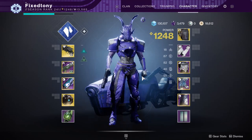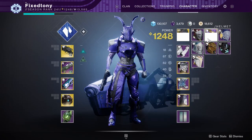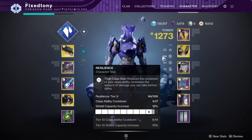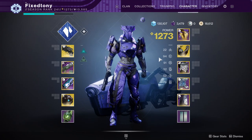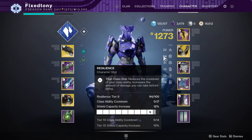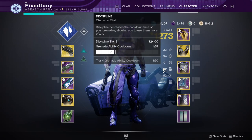Let's look at my old look, which is the build I'm going for. Mobility is at 20 — I don't really need mobility on my Titan. Resilience is at 90. I know a lot of people aren't rocking high resilience, but on my Titan I kind of have to. Tier 10 is 14 seconds cooldown, so the difference between 90 and 100 is only about 3 seconds — I don't really care. Recovery is decent, and I wish my grenade stat was higher.